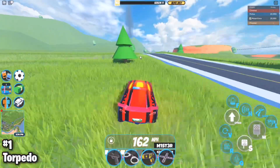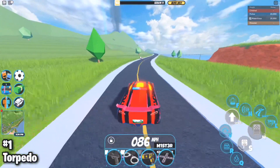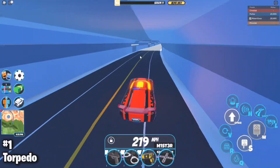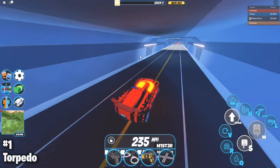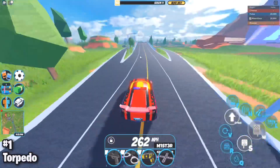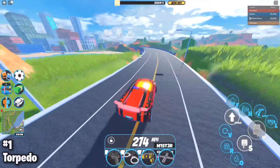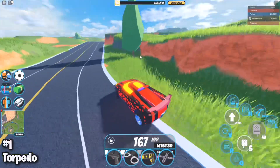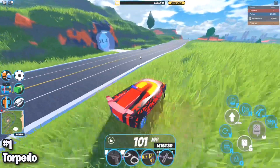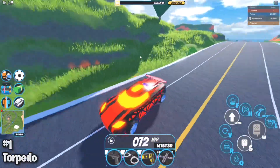Currently the Torpedo is worth about an Arachnid and a Beam Hybrid combined, so getting it is a lot harder than you might think. Some people assume the Burley is better because it has a higher top speed, and while that's true, the Torpedo is still better in most other stats — with the exception of reverse speed, which is dominated by the Burley. The Torpedo does a much better job in off-roading, handling, brakes, acceleration, and launch. It's best to try to go for the Torpedo when its value starts dropping.